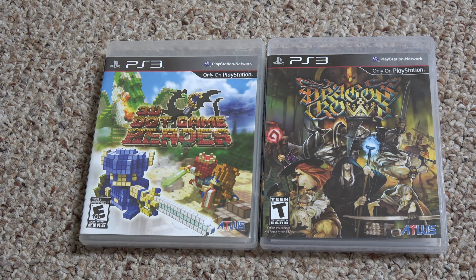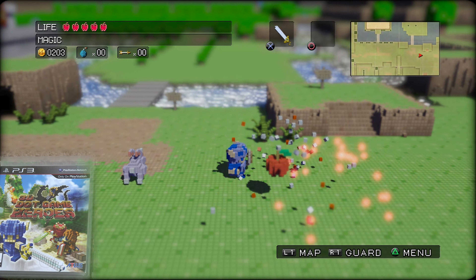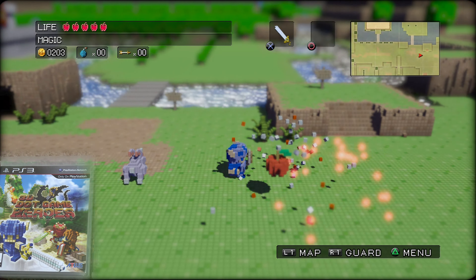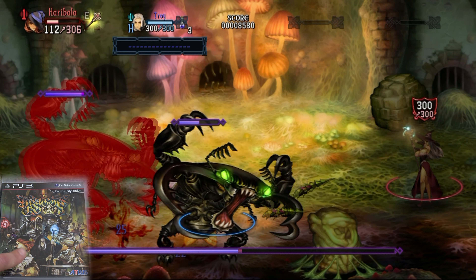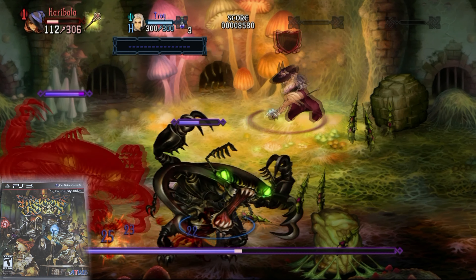I'm a really big fan of Atlus games because most of them are very different, which is what I like. I don't like cookie-cutter games — I like extreme variety. These two games are kind of throwbacks to older style games, like 3D Game Heroes — it's an action RPG with swords where you run around and slash and beat up enemies. It's very reminiscent of Super Nintendo style games but on a modern platform. Dragon's Crown is the same thing — it's a 2D side-scrolling beat-em-up, but since it's more modern it's much more complex, with a very intricate weapon system, a whole bunch of moves, and a completely unique art style.